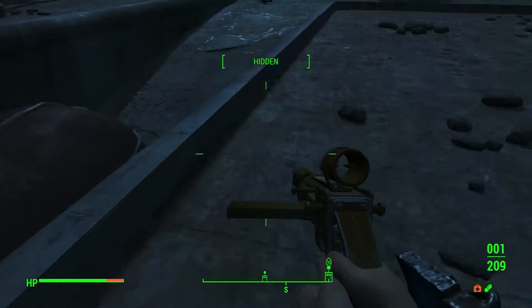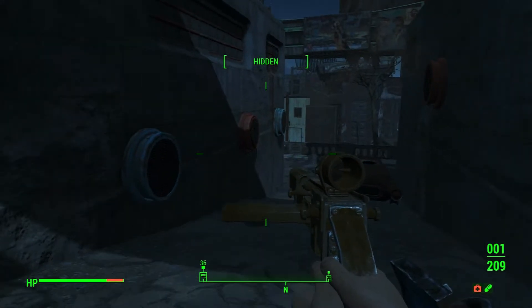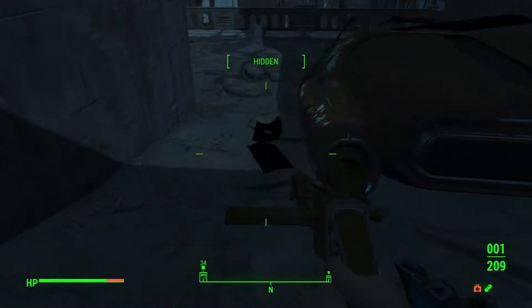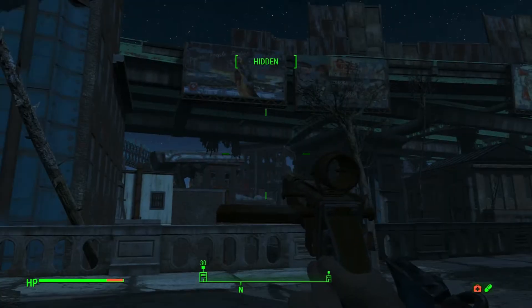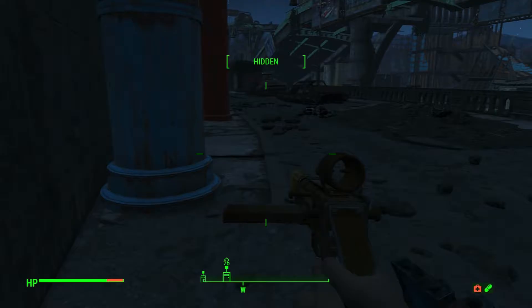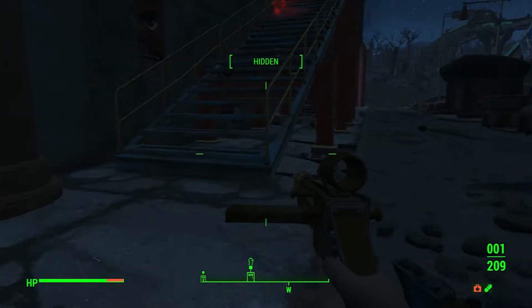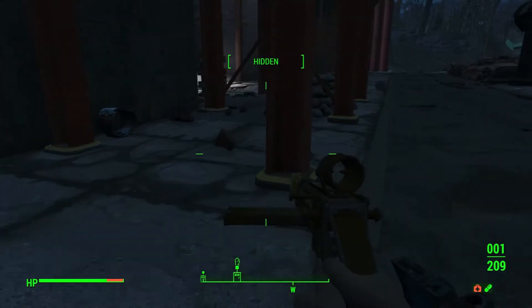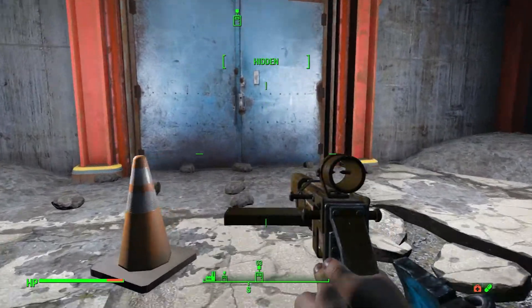Having survived that idiocy, I do believe the appropriate move now will be to go in the front door like a sane human being - the front door as presented. Also known as the logical route in, and also known as the quick and easy saved game - an appropriately placed save game. That was a terrible way to end the previous episode, just terrible. I really wish I had a silenced weapon, that would make life so much easier right now.